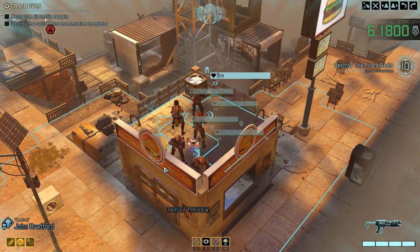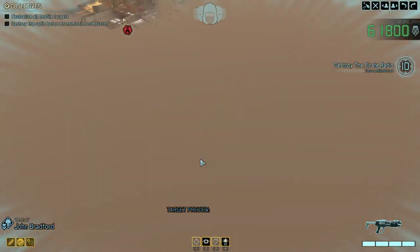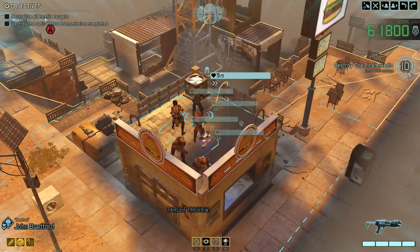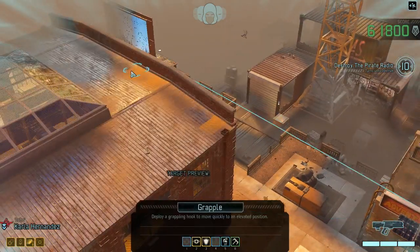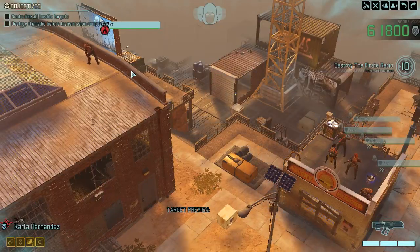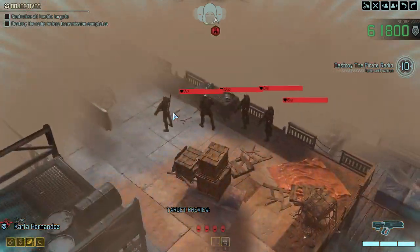Hello and welcome back to XCOM 2: War of the Chosen. We're playing the legacy runs and we're in mission three of the second run today. We're visiting a coastal town trying to fight off some chrysalids, and I'm utterly excited. We need to destroy the pirate radio — the timer runs until over round 10, so we're fighting against the timer. I love timer missions. I know a lot of people hate them, but I think it's a separate skill. It effectively means you gotta think through what you're trying to do.